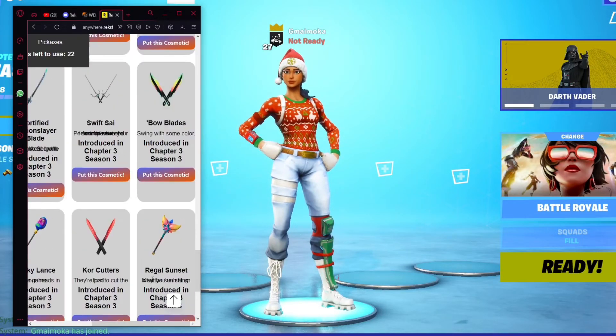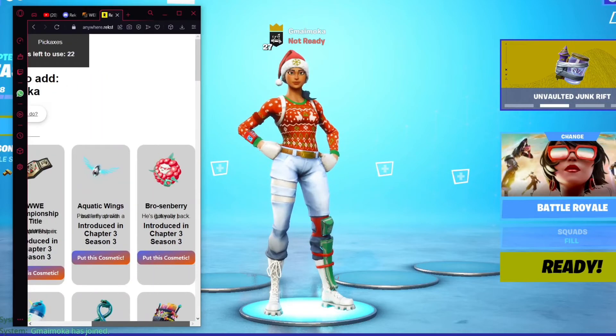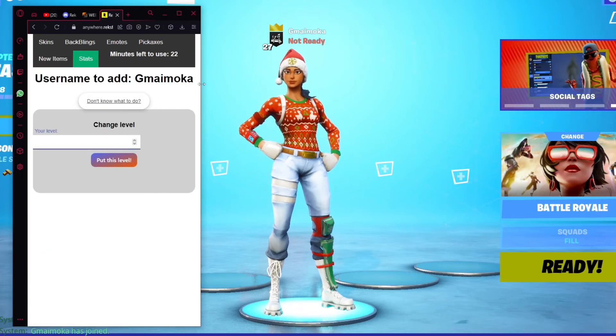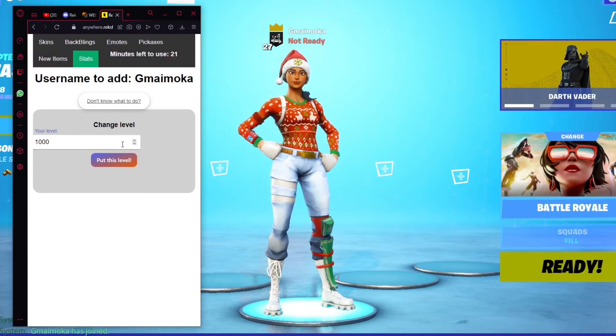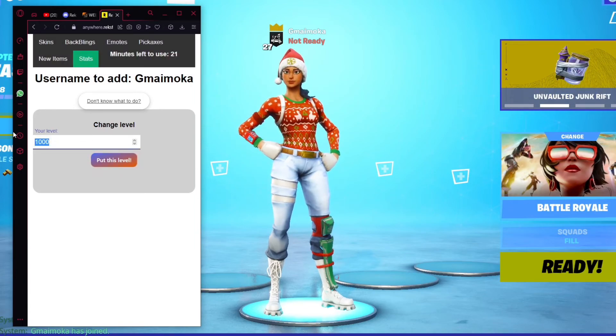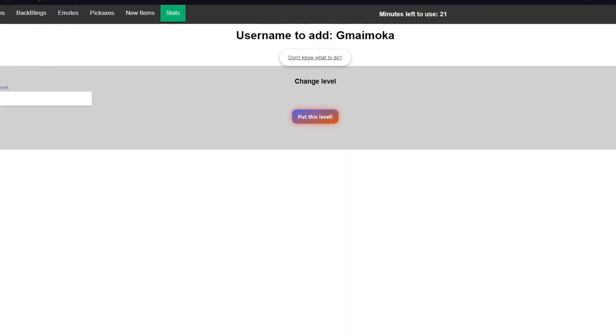You can also go into the new items tab, which shows all the recently released or upcoming items that will be released in the game very soon. You can basically get unreleased items through this tutorial. You can equip backblings, anything — everything on the website should be working. You can even change your level, so you can play around with it. It's very simple and easy to use.